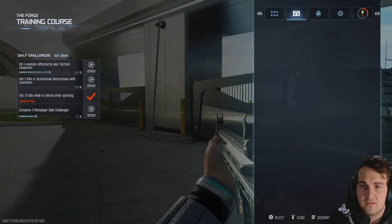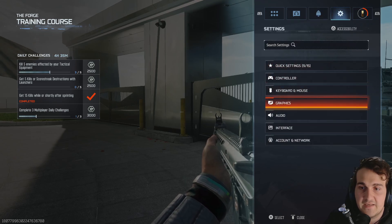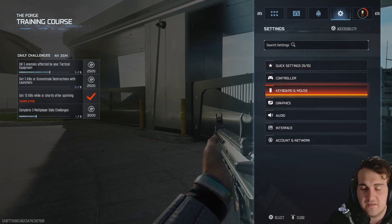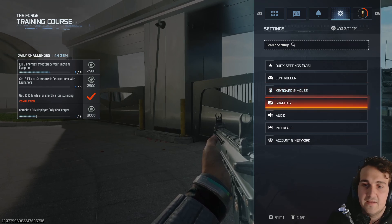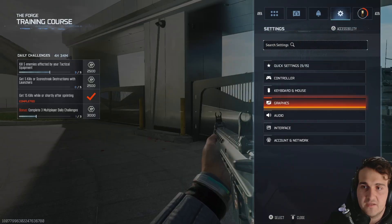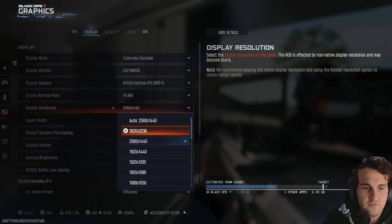In this video, I'm going to be telling you how you can actually change your display settings from 1920p to 2K to 4K, etc. So simply go over here to Settings, Graphic Settings, and Display Resolution.